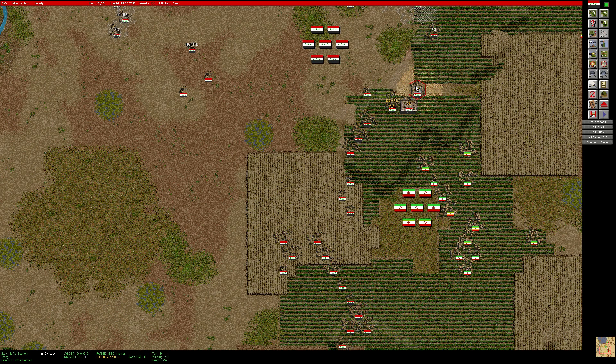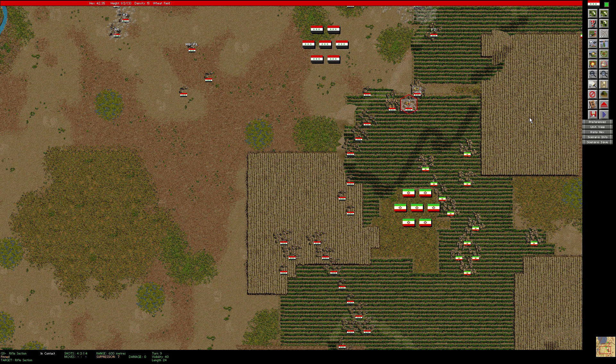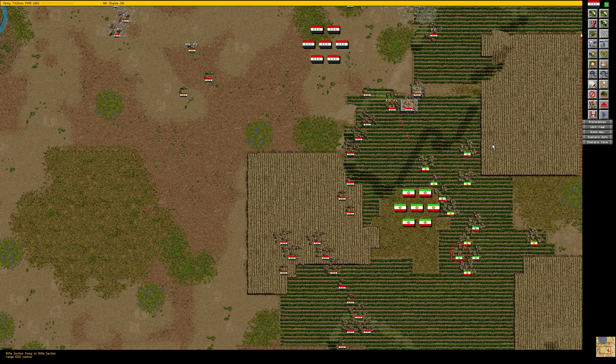That squad took a casualty there. I'll fire with them. What about these guys — they actually have a target, so we might as well fire at the same target there. They're probably going to get tons of return fire here with so many squads in range.